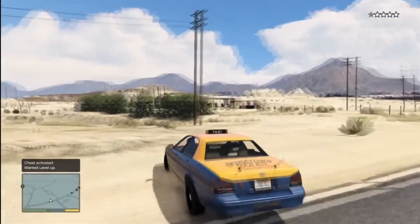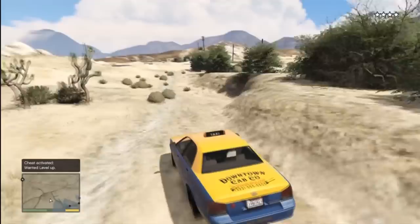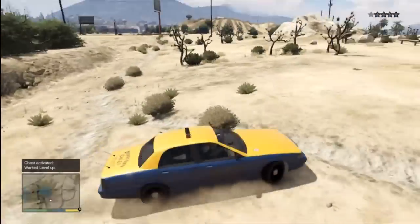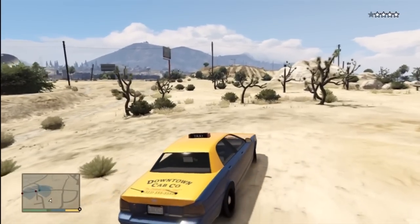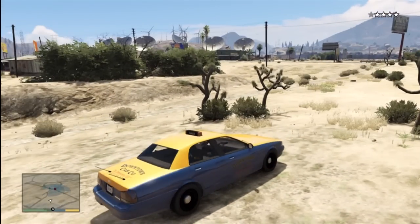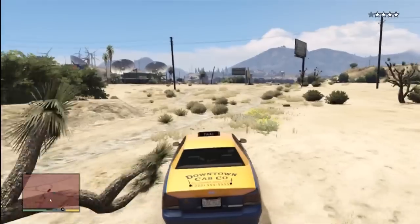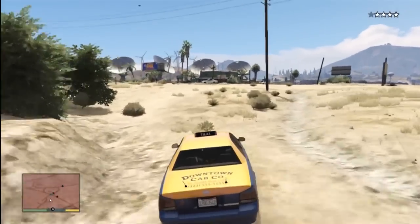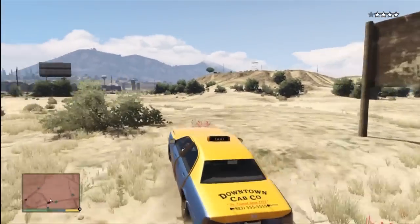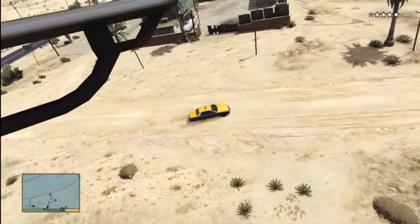This can be difficult at times but it's pretty straightforward. Usually the Sheriff SUV won't spawn — only regular sheriff cruisers will, which gets annoying when you're trying to hide. I saw the helicopter was coming so I just went straight out there and ended up finding one. It's a fairly rare vehicle.